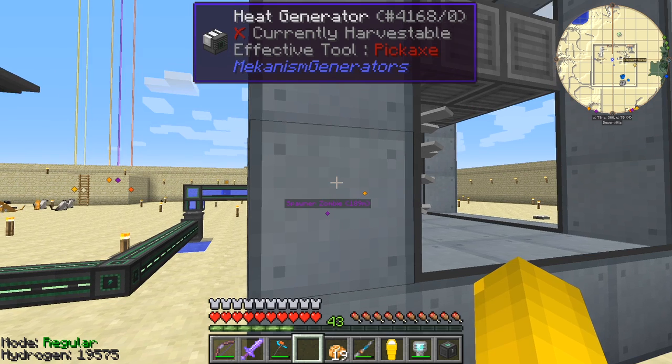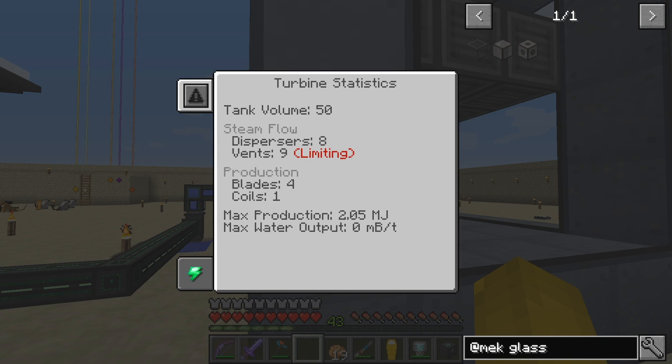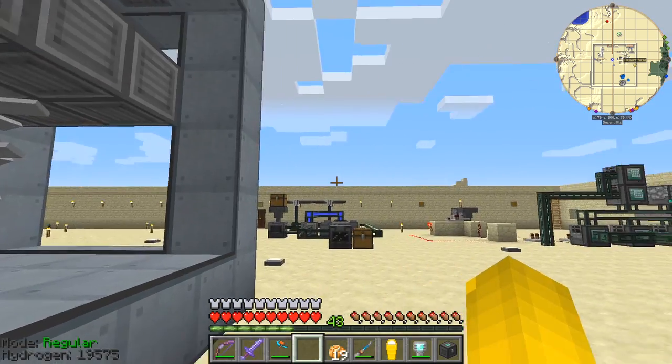There we go — so now the turbine is formed. Right-click this and you get the GUI. It tells you the production rate — I'm doing nothing, it's got 3.2 million millibuckets capacity, that's 3,200 buckets, and a maximum flow of 144 millibuckets per tick. We're never going to get anywhere near that. At the moment steam is empty and there's no power. The stats say we've got nine vents, which is limiting the dispersers, but the coils and blades are actually matching up — one coil represents four blades. So we can add some more vents.